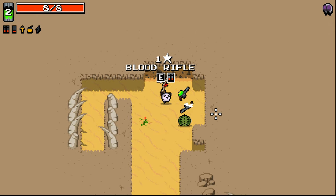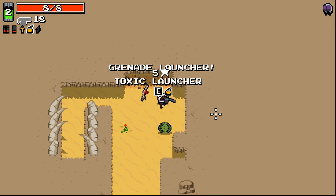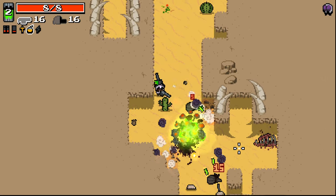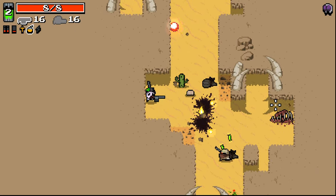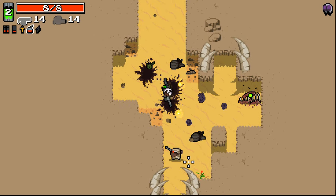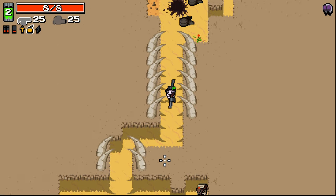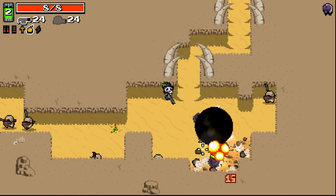We got all sorts of stuff here — blood rifle, grenade launcher, toxic launcher. Grenade launcher plus toxic launcher, maybe not the best combination of things to grab. But there you go, we've done it. We are one explosive boy right now.